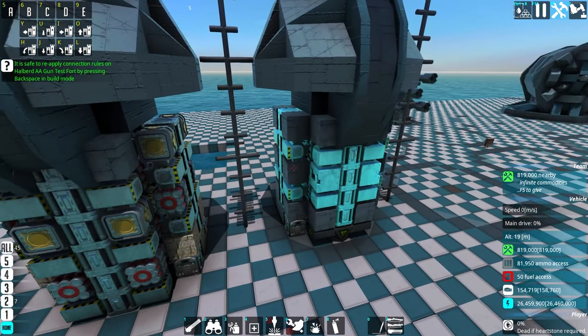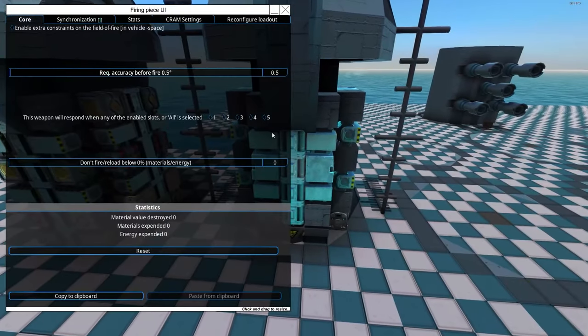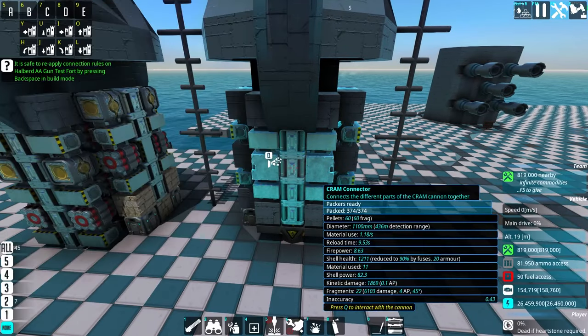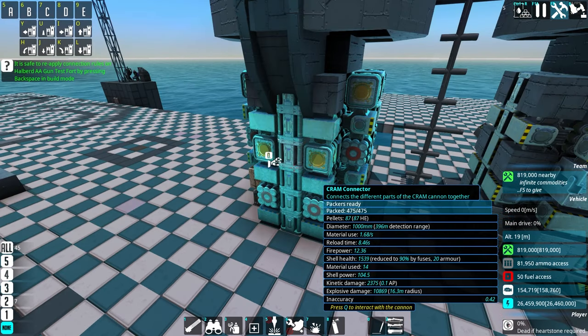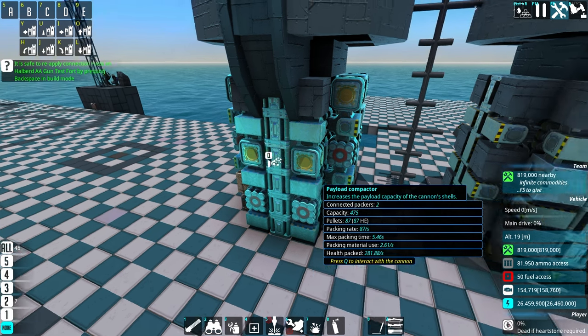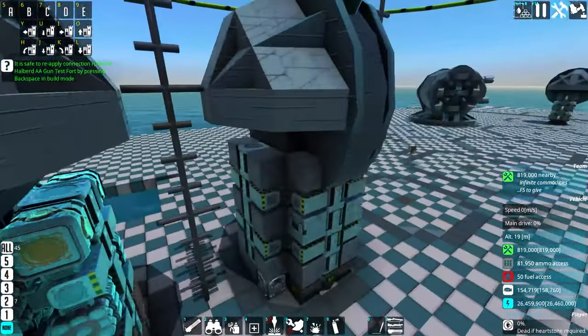So first of all, this is the old version on the right here, this is the new version on the left. Last time when we were building this for Frag, we were optimizing for Fragments — you can see we got 22 Fragments. So this time we're optimizing for Explosive Radius. I've got a 16.3 meter radius. Higher radius comes from higher packing, so you can see I've got a lot of payload compactors in this one, whereas the previous one didn't have any payload compactors.